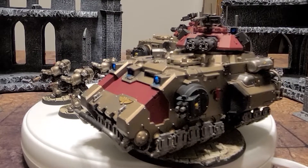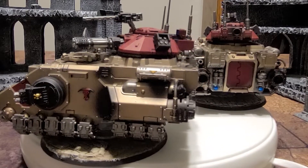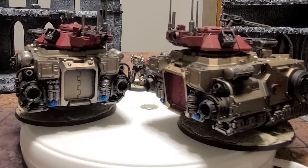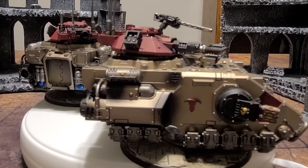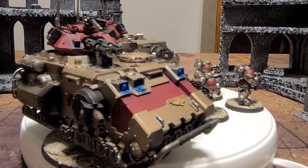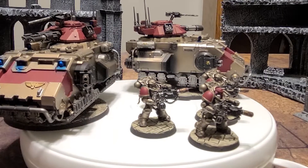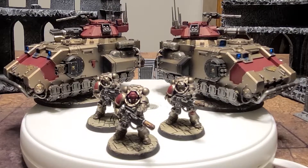We've got two Gladiators. I've got them set up as one Reaper and one Valiant, because I figured those two were the best options. But a lot of the bits, the turrets and side turrets, are not glued on. Here's a cheeky little tip: you should actually do your best not to glue them on, because the chassis is an Impulsor, and if you don't glue anything on you can actually use it as an Impulsor. There are some cool guides online on how to build all four models — an Impulsor and the three versions of the Gladiator.